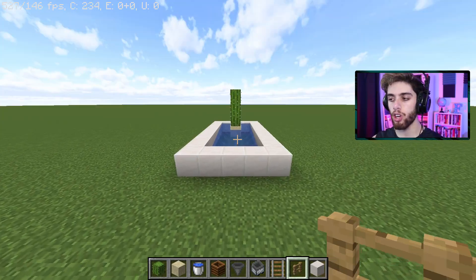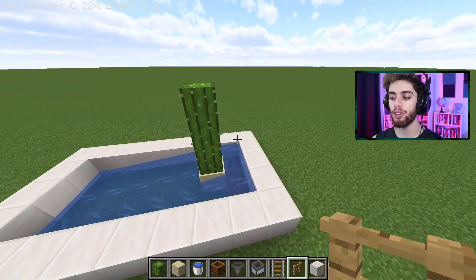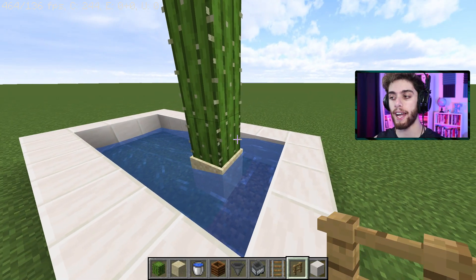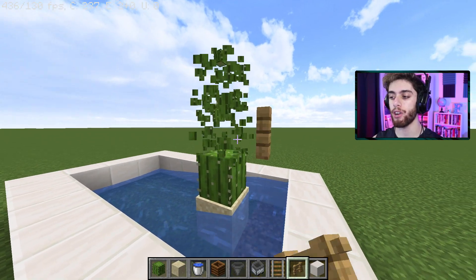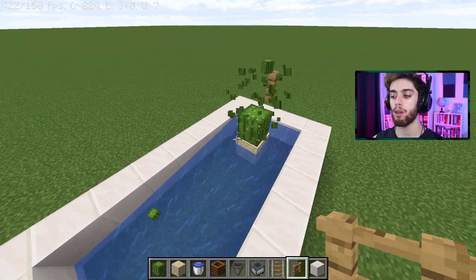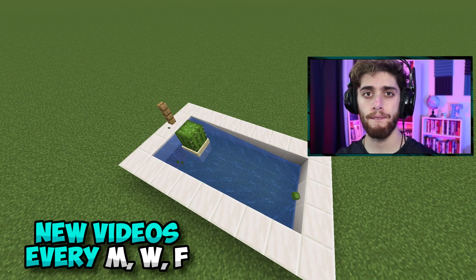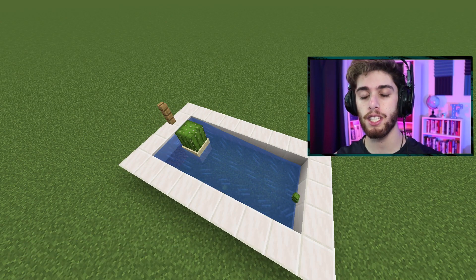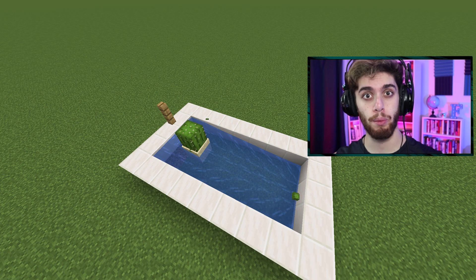Now take out your fence, go to the back of your cactus, and on the second block of cactus — or if you just have one piece, one above that — place down a fence. You're going to see that's going to cause the cactus to break every time it grows. Mine's going a lot faster than yours because I have a higher tick speed right now for demonstration purposes, but on a slower scale this will be your farm.